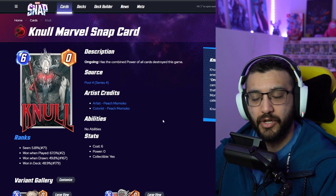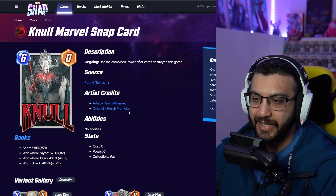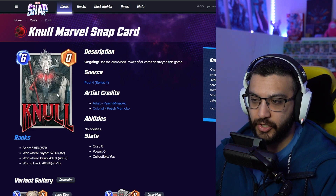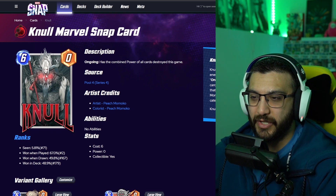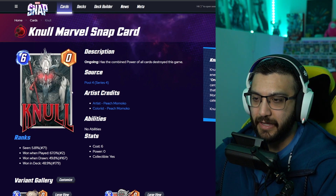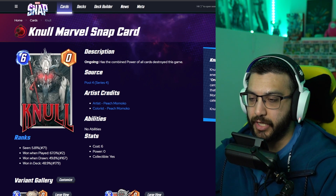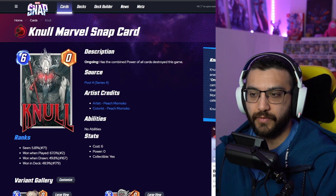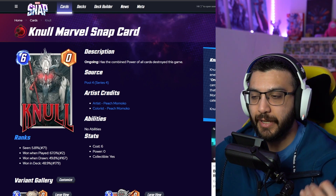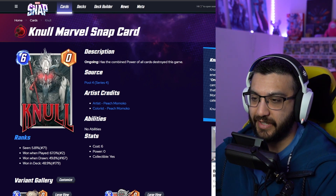Next up is Peach Momoko. We've talked about Peach Momoko in the past with Mystique and other characters. So good — and this one I adore. Him standing on his throne here, holding his sword. The color here, the black and white with the red sticking out — so good. I really, really like this variant. I don't know much about the lore of Gnoll as a character, so I can't really comment on whether the throne is part of his lore, if he's a king or emperor. If you guys know information on Gnoll, please comment down below. But again, just a fantastic variant right over here.